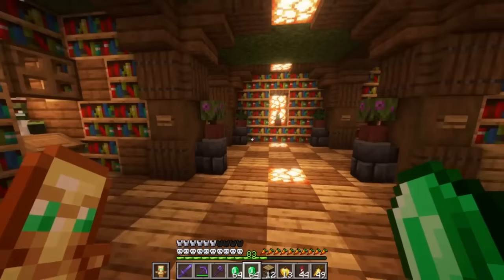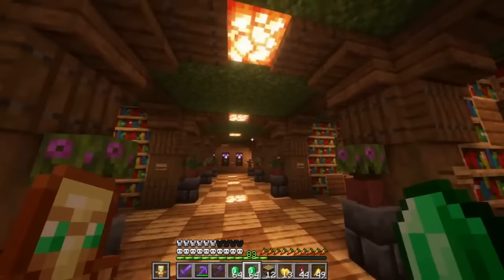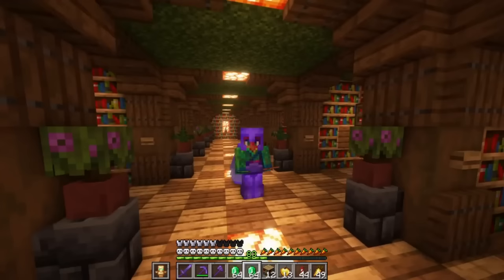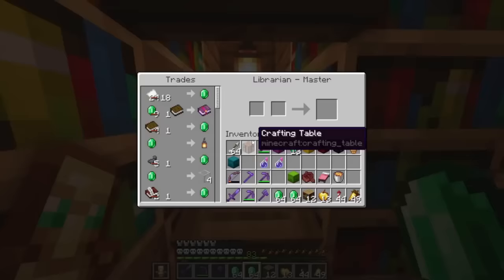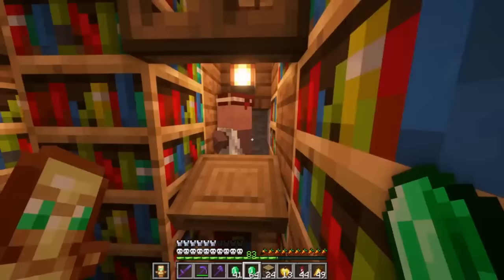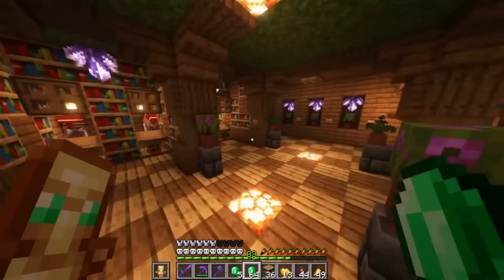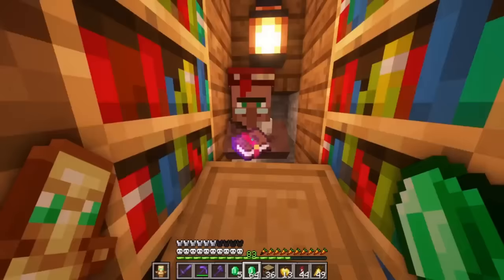This is a trading hall and it's nice, but I want something where it really looks like a library. That'll be coming on a later long play. Let's get a bunch more bookshelves. We no longer have to go to the woodland mansions and burn those down in order to get all the bookshelves we need.